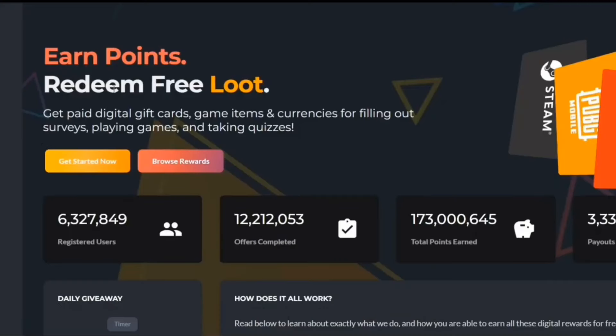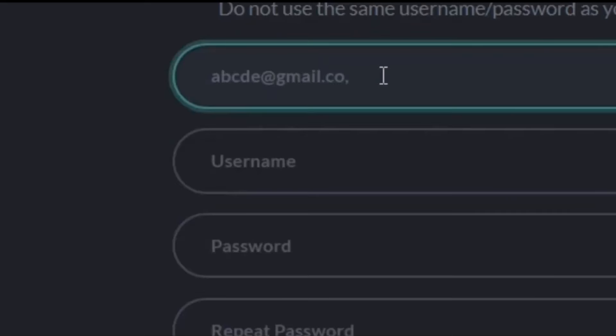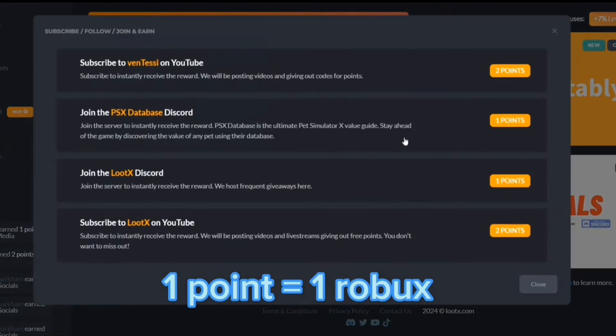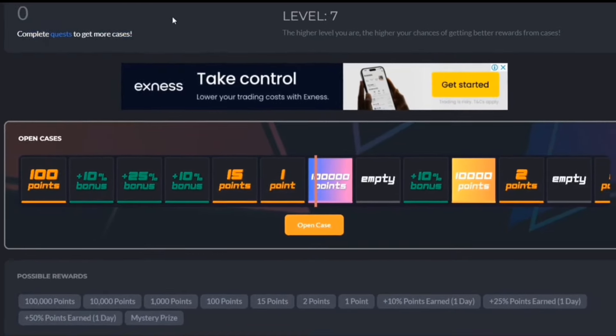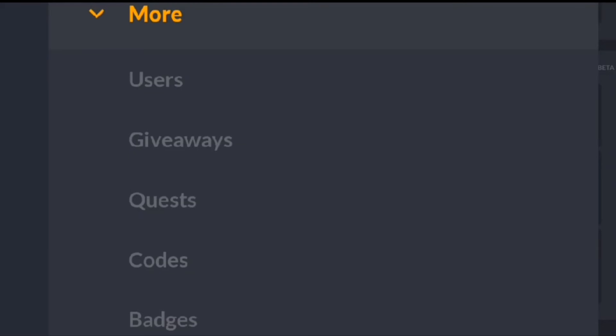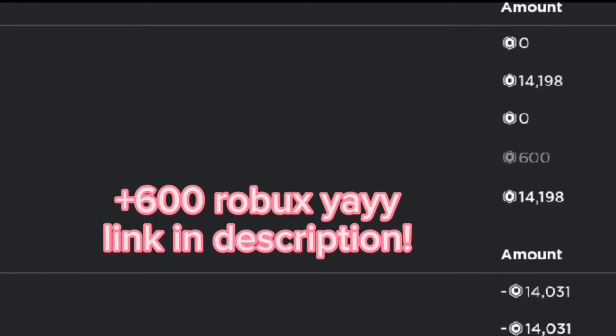But before that, if you want free Robux, then check out LootX.com. On this website, you do not have to use your personal information like your real email, password, or username. One point is equal to one Robux. You can download games or do surveys that you trust for free points. And for extra points, you can open cases by completing quests. You can also put in my code, which is BlueWolf24. I've cashed out a lot of Robux from this website. The link will be in the description.